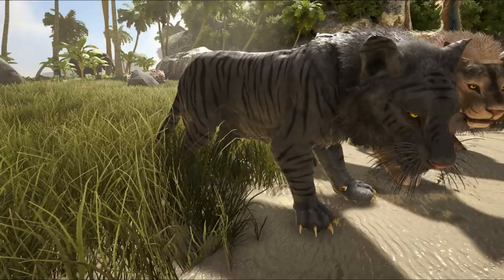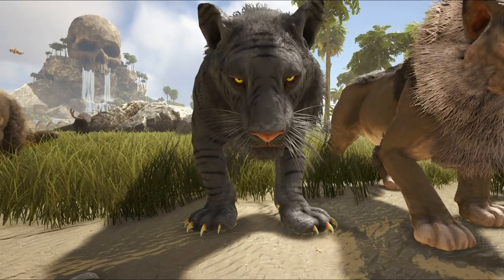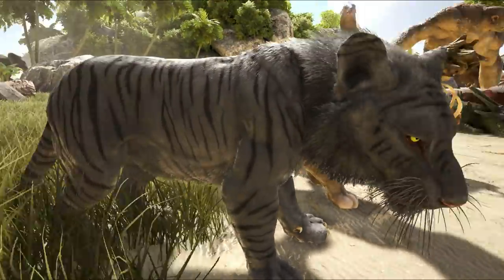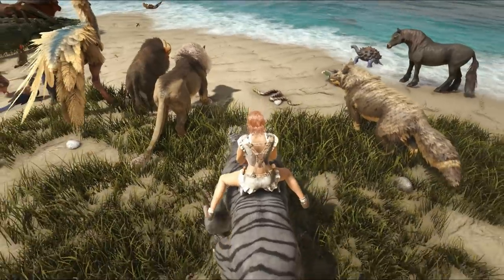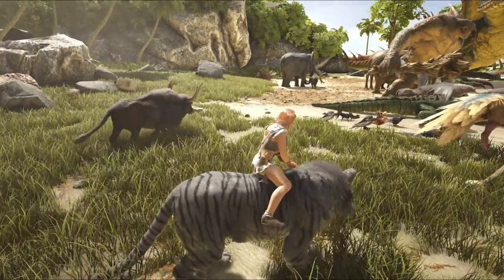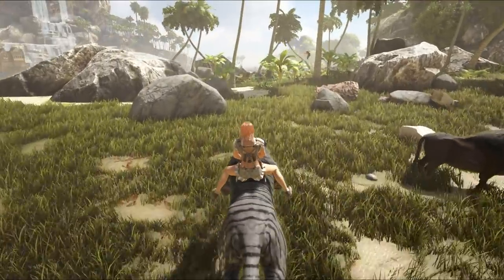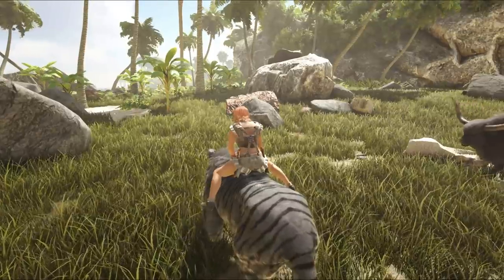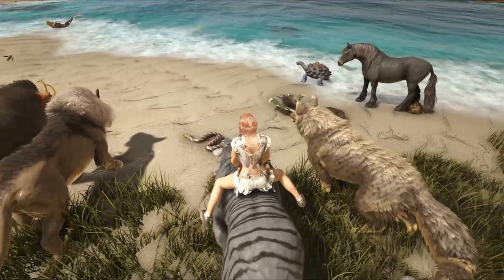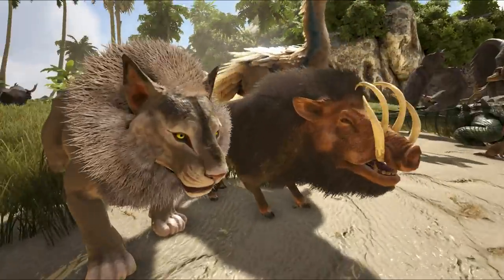Over here we have the kitty cats. This one's apparently a tiger, and it does not look like a tiger whatsoever. I don't know what's going on with its front paws — why they are facing outwards. It looks like it's got a bit of a medical problem. Hopefully they fix that. This one kind of reminds me of the thylo from Ark — the one you find in the redwoods. It really does remind me in terms of movement of the thylo; it has the same animations. Maybe it's modeled after that.